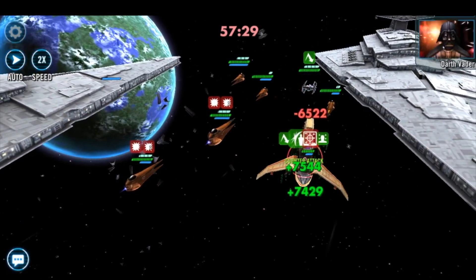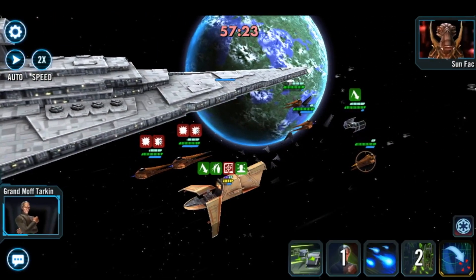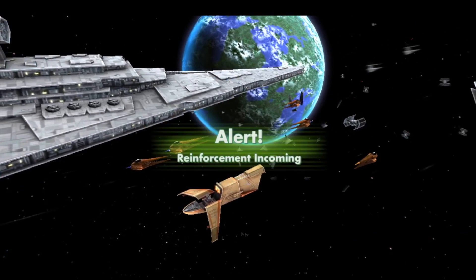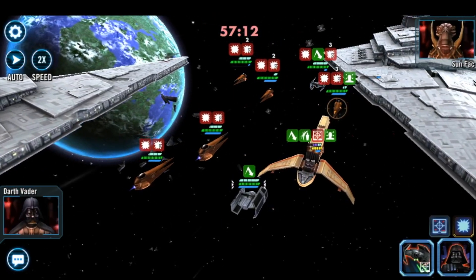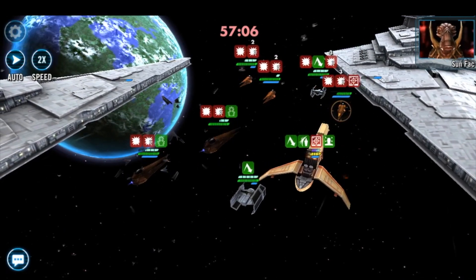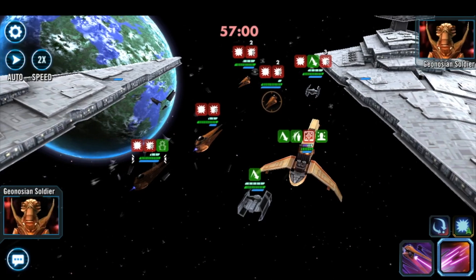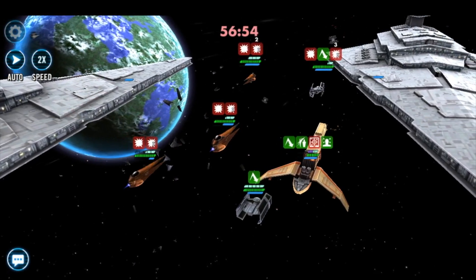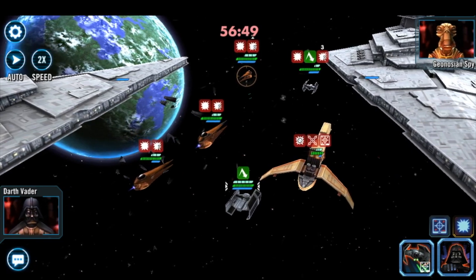Their Vader is coming in - hopefully we can brace and survive - yes he did! He could have gone for the ability block but he went for a basic attack. Now we're going to bring in our Vader and it's going to debuff their team. Our ships are all going to get an offense boost from the debuffs per enemy ship. We've taken out Geonosian Soldier - we've been ability blocked but we need to start taking out Vader.